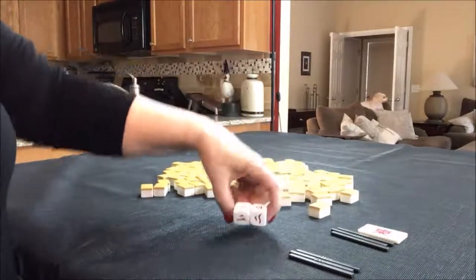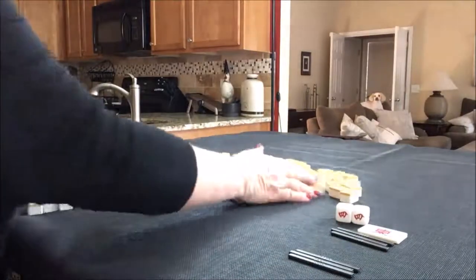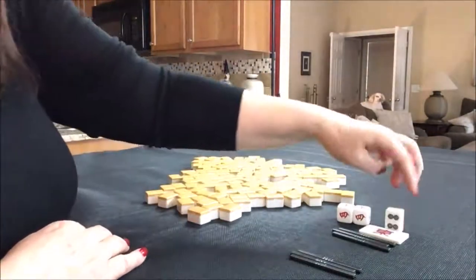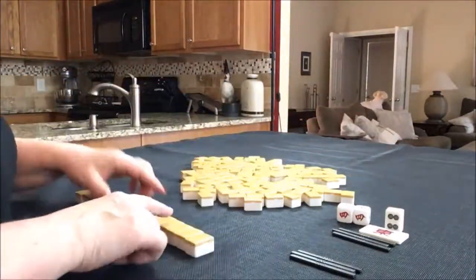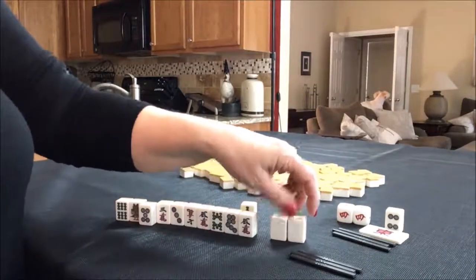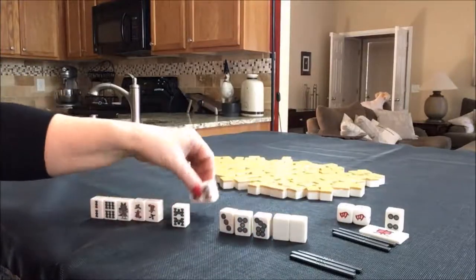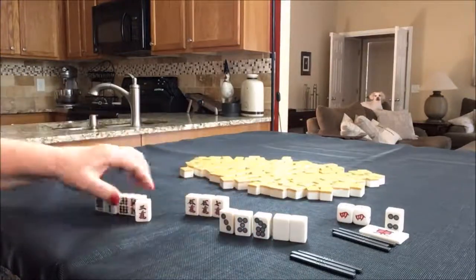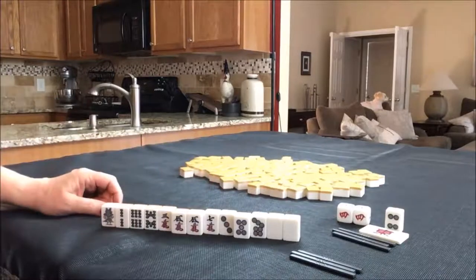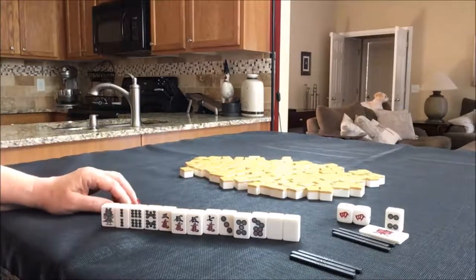Let's say this time we're in seat four. Five dot is Dora. Pair of white dragons — that's a potential yaku right there. Pair of fives, leveraging the five dot Dora. We could hope for a five Bam and play triple Pon. That's a long shot though.